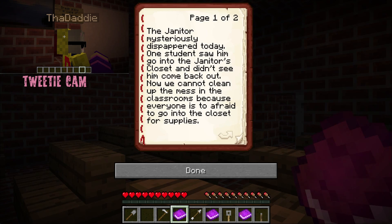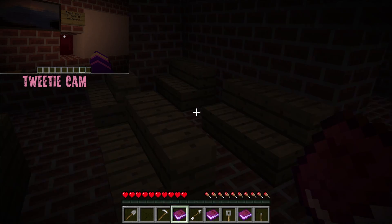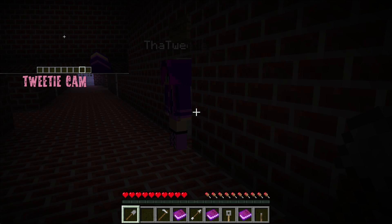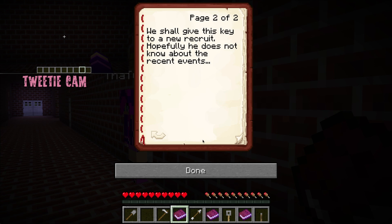Do you want to say it in a creepy voice? Should I do a British accent? 'The janitor miraculously disappeared today. One student saw him go into the janitor's closet and didn't see him come back out. Now we cannot clean up the mess in the classrooms because everyone is too afraid to go into the closet for supplies. We shall give this key to our new recruit. Hopefully he does not know about the recent events.' Except you guys keep leaving him notes!